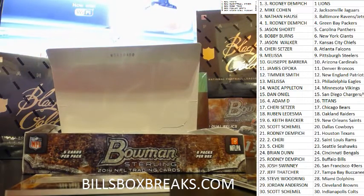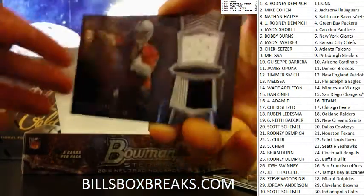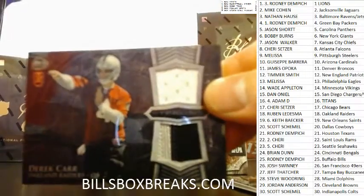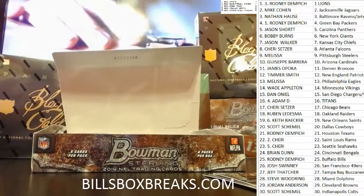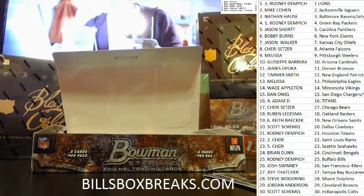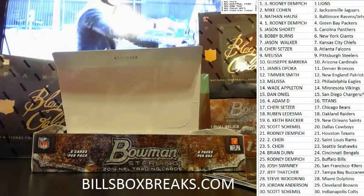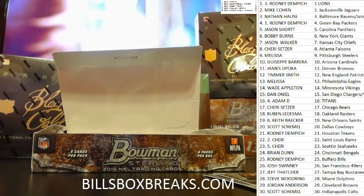The Chikons. A big Chikon, little Chikon. Next one we got Derek Carr, three color dual relic for the Raiders. I like the black background so it makes the colors pop a little bit more on the patches. At least it does to me. Looks a little bit purdy.